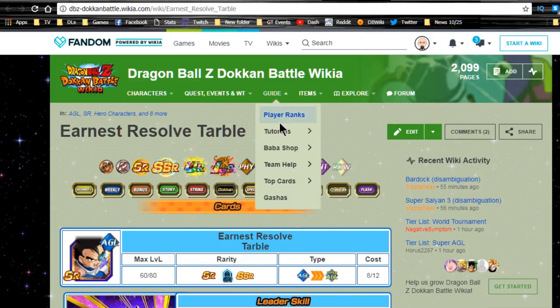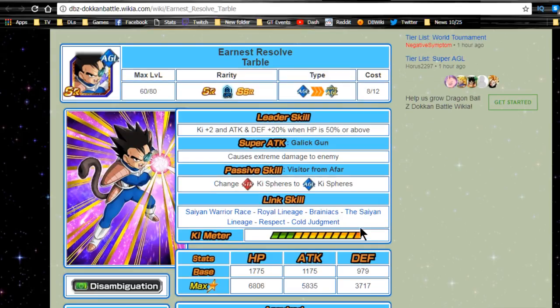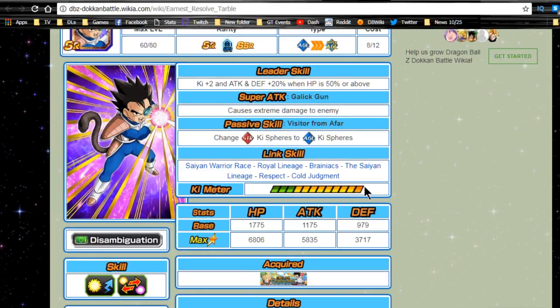Now let's talk about the cards. Tarbo, 'Earnest Resolve' — his leader ability is key plus two, attack and defense plus 20 when HP is 50% or above. His super attack is Galick Gun, causing extreme damage. His passive skill 'Visitor From Afar' changes strength key orbs to agility key spheres — that's really good, making him a free-to-play key orb manipulator for agility teams. I recommend getting his super attack to level 10 so he hits harder on a mono agility team.